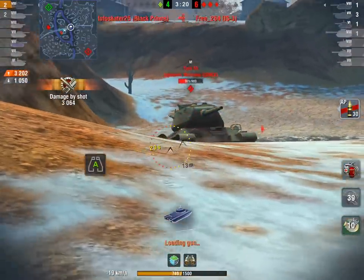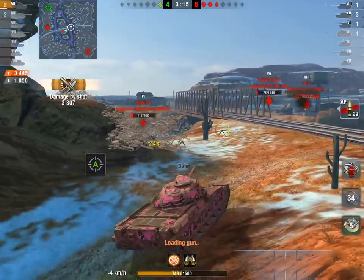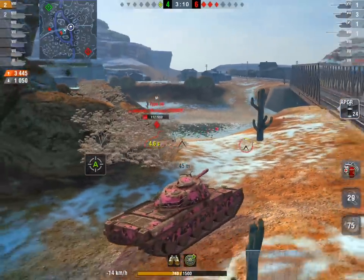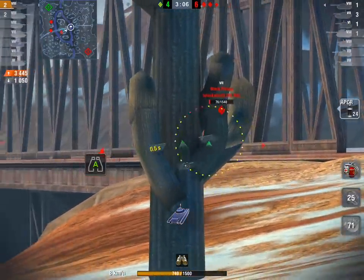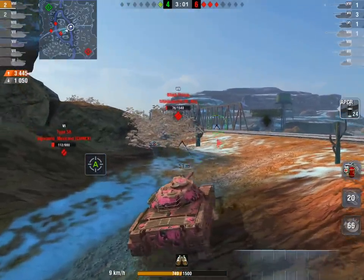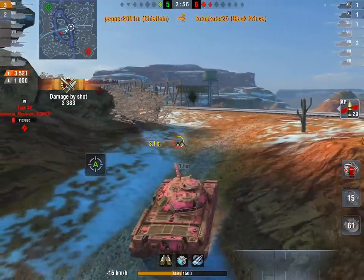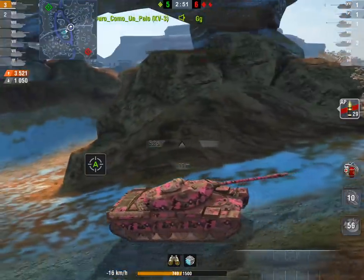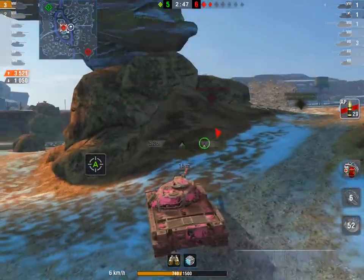Pumping out over 3,200 damage now, hull down versus a Type 58 which has no gun depression and absolutely no chance of winning that. The Black Prince is there too — a tier 8 heavy with a great gun but only 76 hit points left, so you'd back the Chieftain there. The guy on the right though — that's a full-health IS-3, and that can be tough. Pepper is now up at three and a half thousand damage.